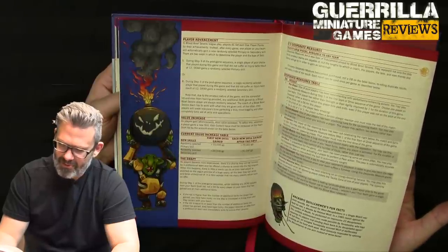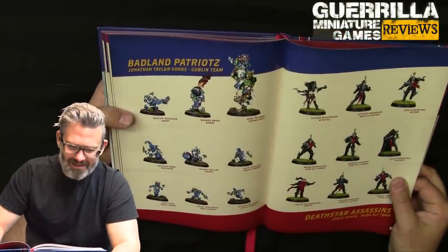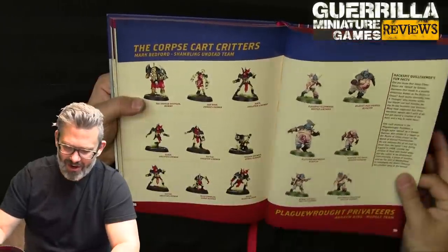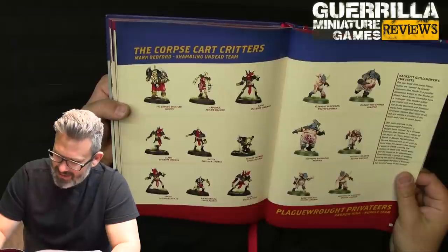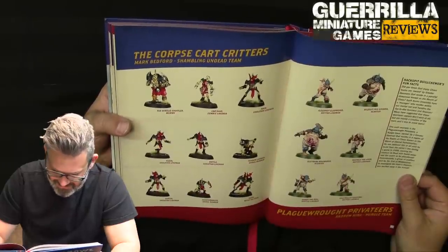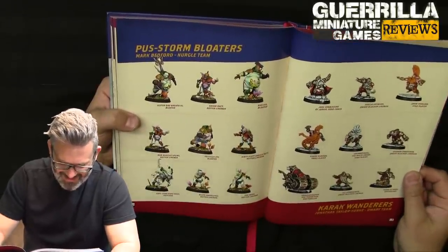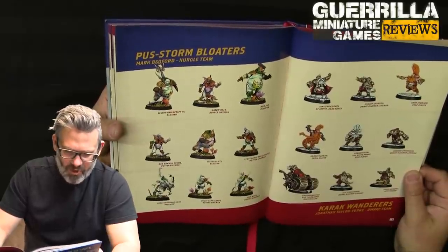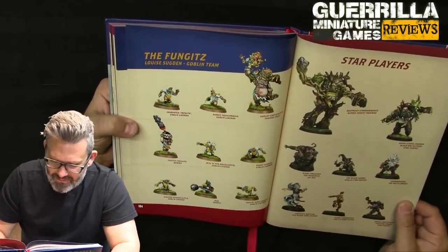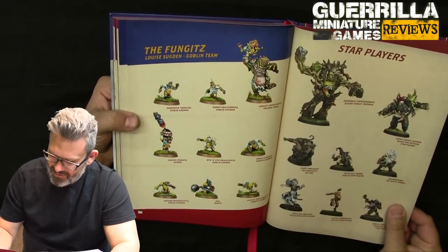Look at these lovely painted minis — a beautiful goblin team from the Badlands painted by Jonathan Taylor York, some lovely Dark Elves by Mark Bedford, his shambling undead — great job on those. Andrew King's Nurgle team. I love that Mark Bedford is still playing Blood Bowl all these years later. Mark's painting style is impressionistic — nice blends of colors. More Jonathan Taylor York teams, and Louise's awesome-looking goblin team with an amazing-skinned troll. Some star players too: Glart Smashrip, Fan Favorite, Fat Rat.